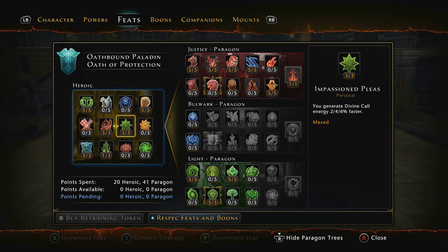Then Passion: you generate Divine Call Energy 6% faster — if we can get that Divine Call back quicker you'll see why later. And then Steadfast: each point of Constitution now grants an additional 2.5% maximum hit points, and we have 30, so it is a huge boost to maximum hit points. For those running as a human, the best heroic feat to go for is Force of Will — increasing your critical chance for each point of Charisma. That's great because if you increase your critical chance, you can have a massive boost to Templar's Wrath as well.